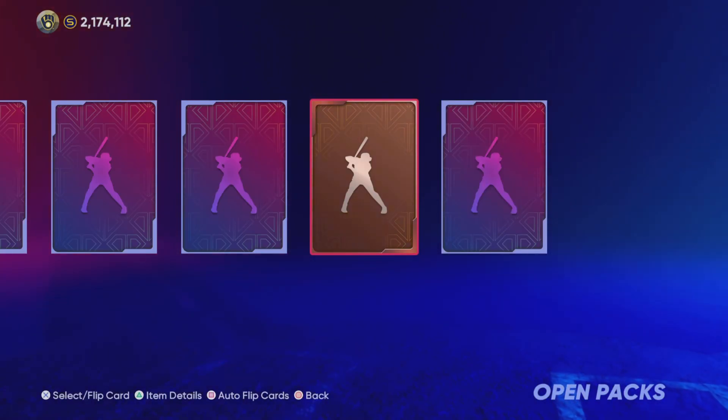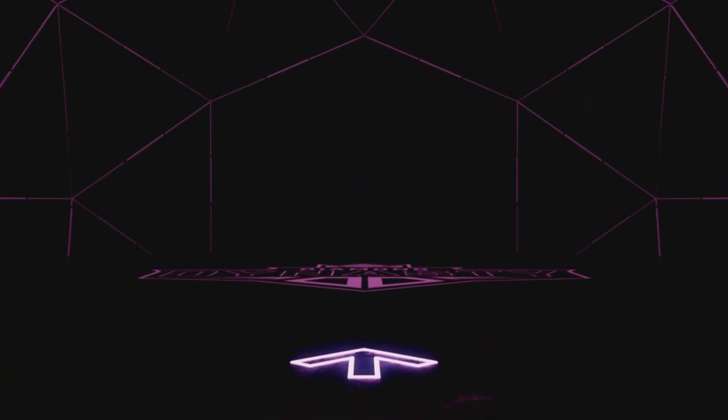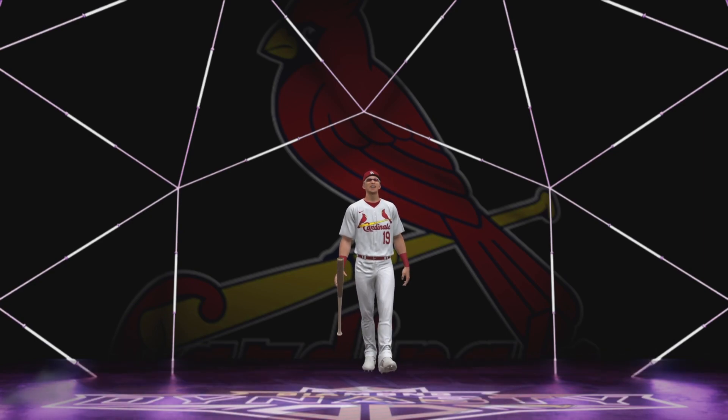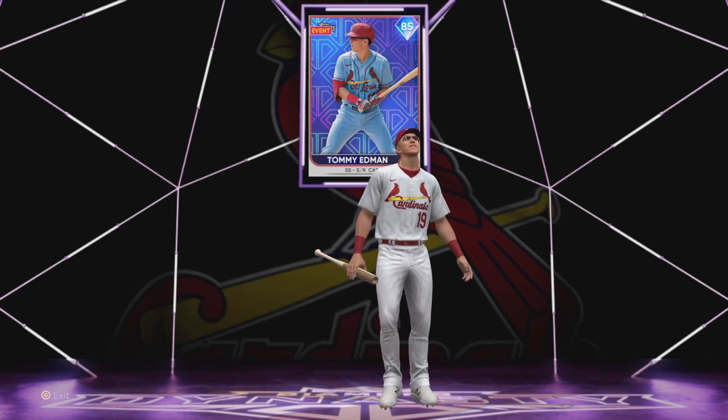First card is a diamond. Can we walk off with an Ohtani? With a DeGrom? We cannot — so many purple lights. Purple light, Cardinal, Tommy Edman. Ending it off on an 85.